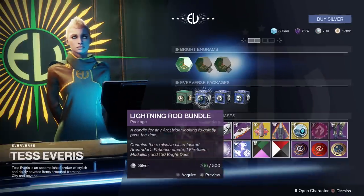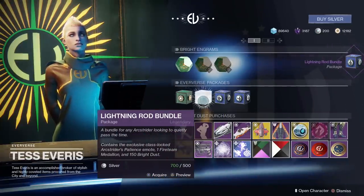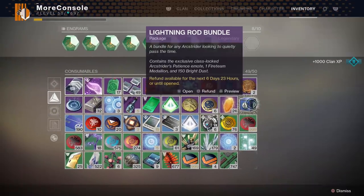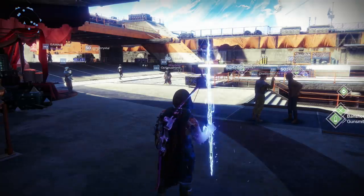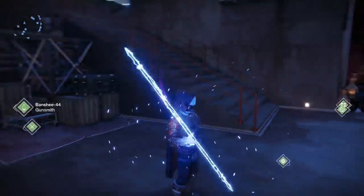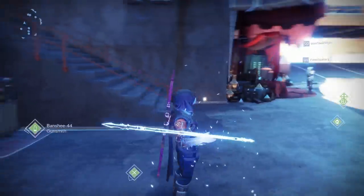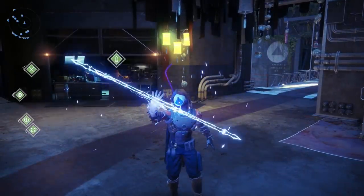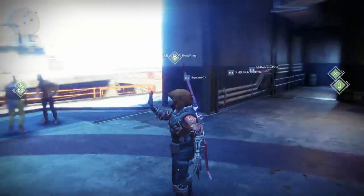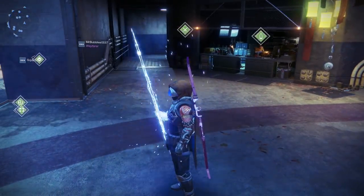Arc Week has now gone live and it's basically just a huge quality of life patch — buffed supers, increased drop rates for some of the game's rarer items, and a whole heap of bug fixes. I've left a link to all the patch notes in the description box below. There are also three new Arc emotes you can purchase from Tess, but aside from that there's not really much new stuff to grind for. You can combine the new Arc emotes with other emotes to make stupid-looking emotes — which, let's be honest, that's the best thing about emotes: to look idiotic in front of your mates.